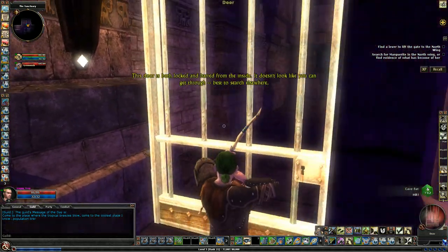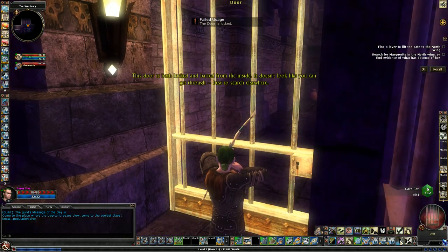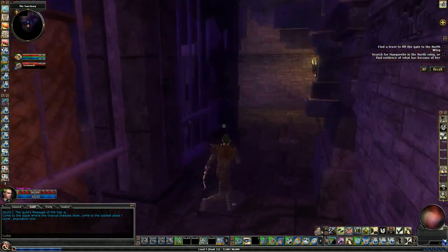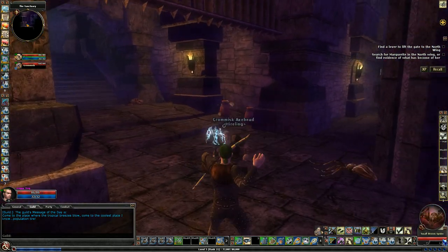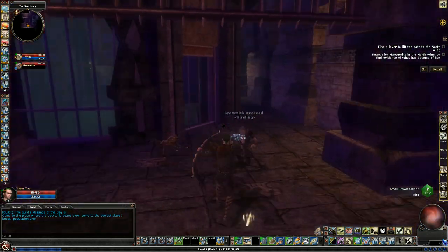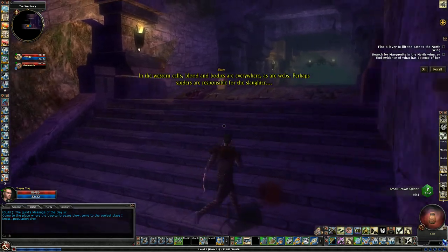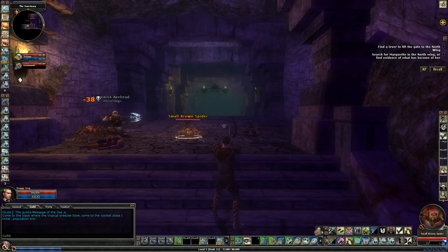There's some lag — the door is both locked and barred from the inside. The DM said to search elsewhere. I experienced some weird lag there — I was shooting my bow and pressed to look left about 90 degrees but it snapped 180. Cells with blood and bodies are everywhere, along with webs. Perhaps spiders are responsible for the slaughter.